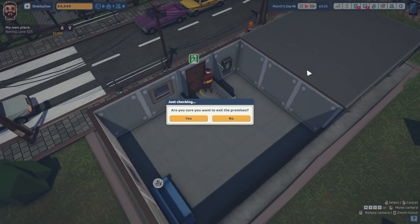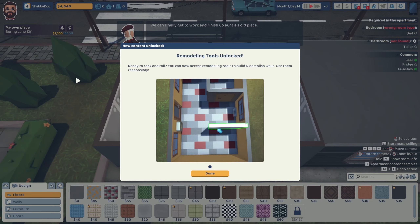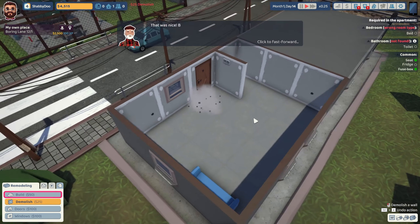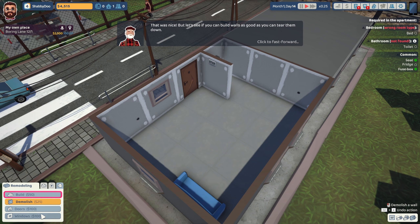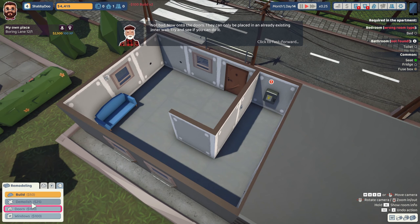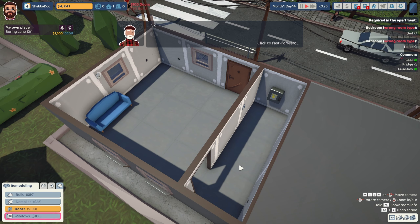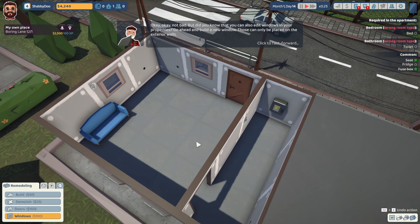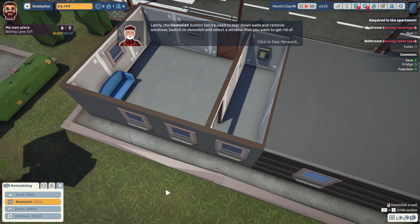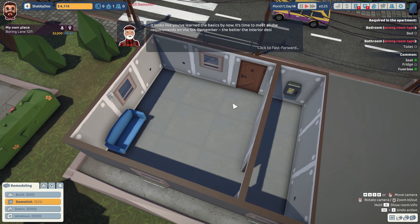We have to exit when with our uncle. Finally get to work and finish up auntie's old place. Begin the renovation — you can now access remodeling tools. Unlocked a new renovation tab. You can build walls as good as you can tear them down. On to the doors — they can only be placed in an already existing inner wall. You can also edit windows. The demolish button can be used to tear down walls and remove windows.